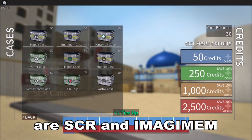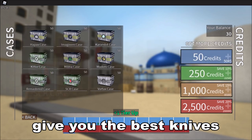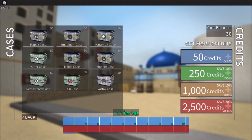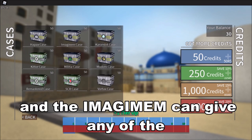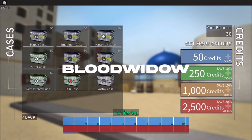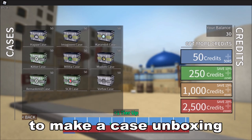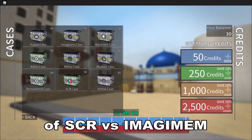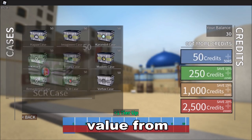The best cases in Counterblocks are SCR and Imagimum, because these two cases give you the best knives. The SCR can give you any of the Cosmos, Topaz, or Neonic knives, and the Imagimum can give you any of the Blood Widows, Cripple Fades, or Rubies. I thought it would be interesting to make a case unboxing of SCR versus Imagimum to see which case I can get the most value from.